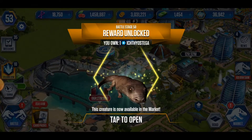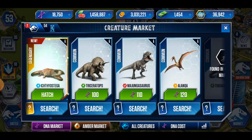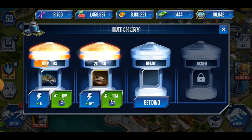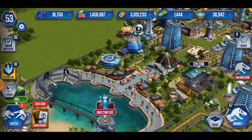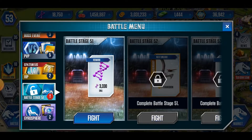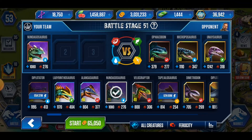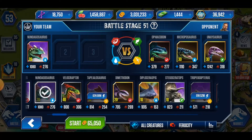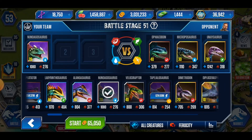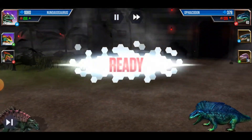Okay, we unlocked Ictiostega! Nice, I want to hatch it now — two days and three hours, that's kind of insane. But it's an epic, that's why I put it in the second spot. DNA is always good. I don't have any yellow — that's a problem. I think I need to focus more on yellow dinosaurs.